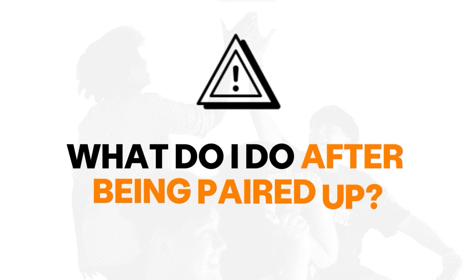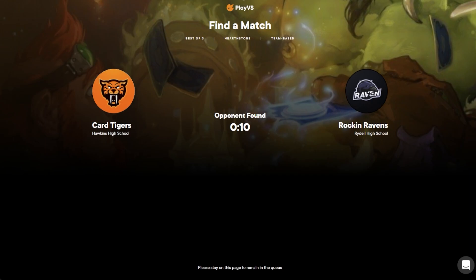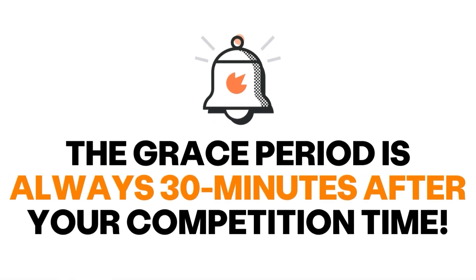What do I do after being paired up? Once paired up using the Match Queue, your team will briefly see your opponent before being redirected to your traditional Match Lobby page. One last note: the grace period for all matches is 30 minutes after your scheduled competition time, regardless of which interval your team is paired up at.